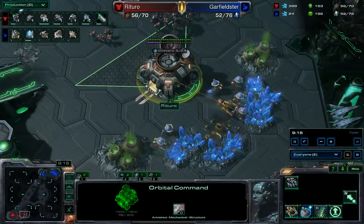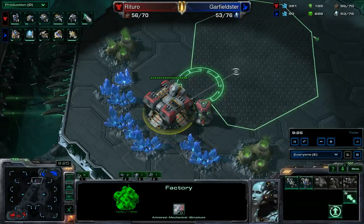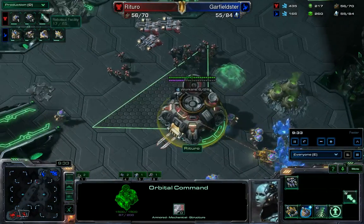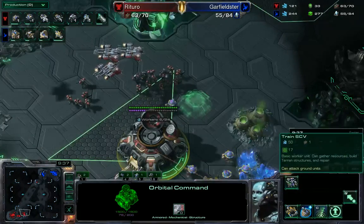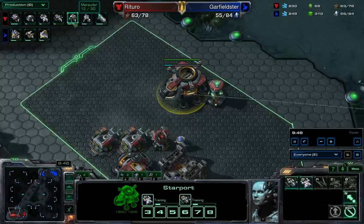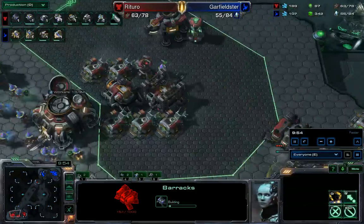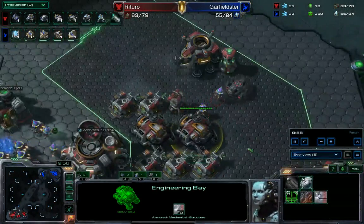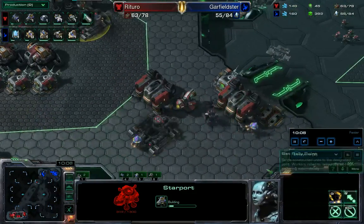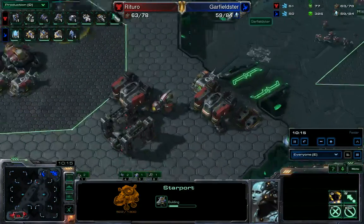Mining at full potential at the second base, but very slow on SCV builds — as always, one thing to work on is spending money as fast as possible. My own defenses are appearing with a Bunker overlooking the natural expansion. I also have Medivac and Viking coming out, with more bio, level one weapons on the way, third Barracks, and a second Engineering Bay — trying to get that double-upgrade speed going. A second Starport is also on the way; I've learned my lesson about getting production capacity up as quickly as possible.